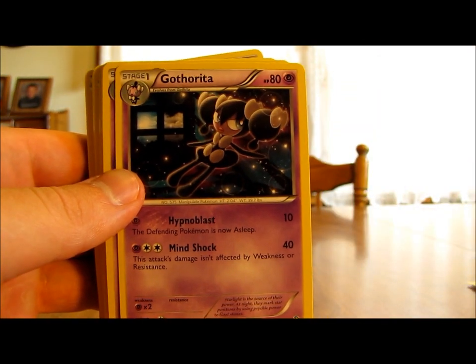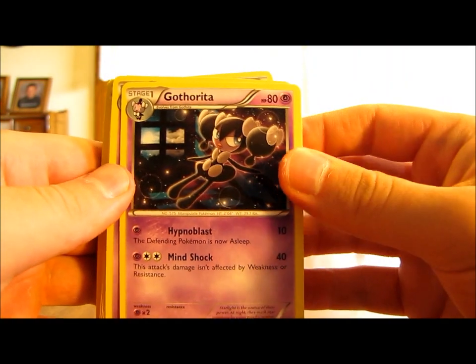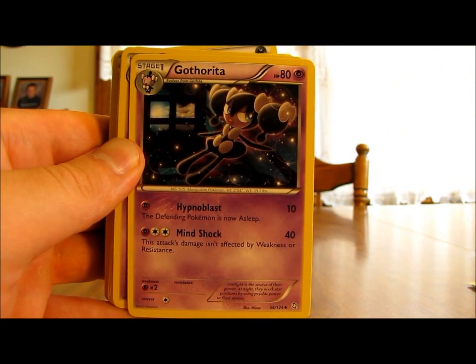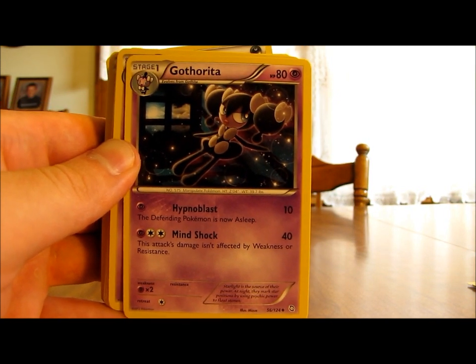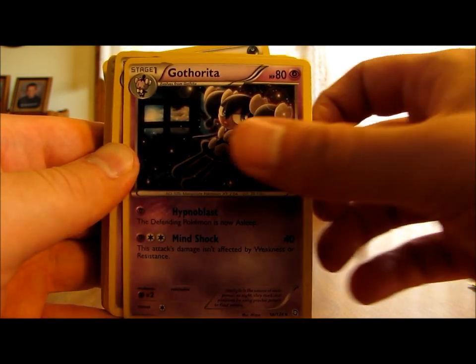Gotharita is a Stage 1 with a little lower HP than average. Hypnoblast is its first move — it does 10 damage and puts the defending Pokemon to sleep. Mindshock does 40 damage for three energy cards. So it's another weak Stage 1 Pokemon; just like Hydrogen's Stage 1, Gotharita isn't very strong either.